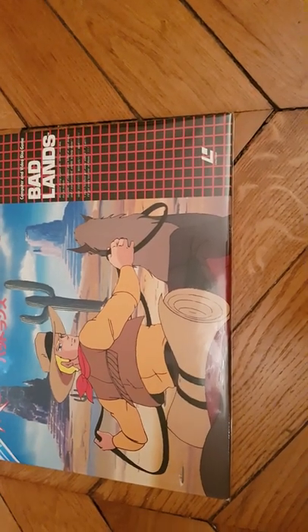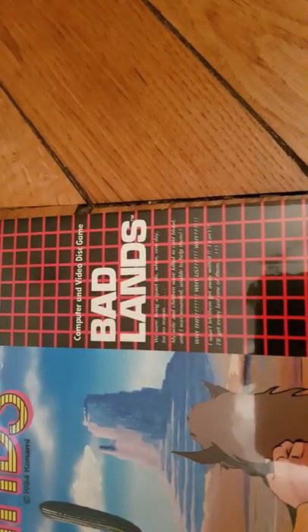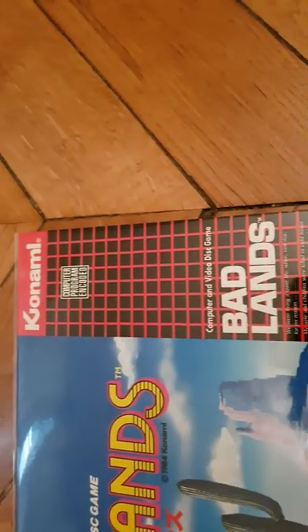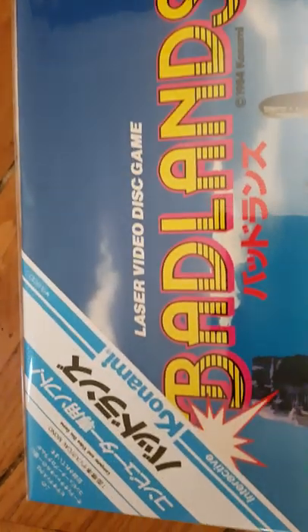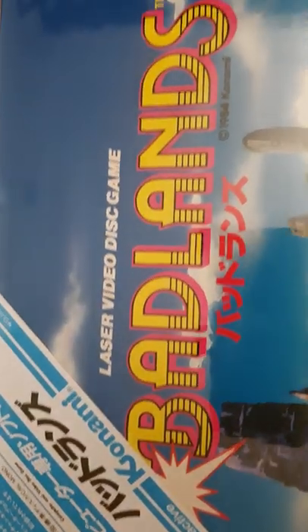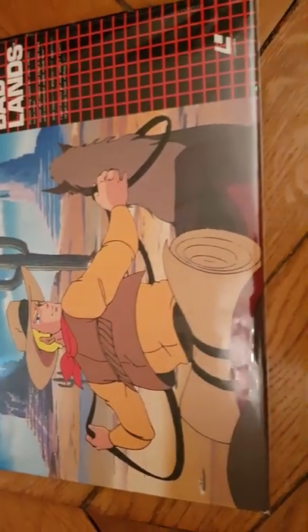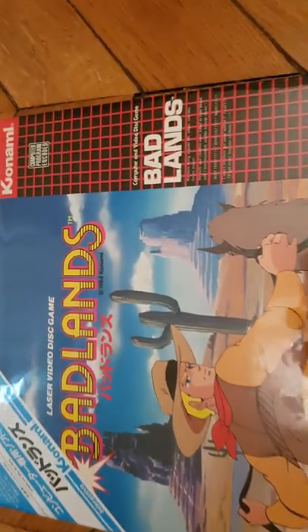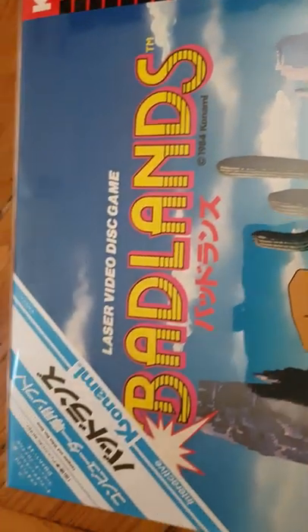I'm going to give you a tour right now of the LD. So Badlands — it's Konami — you have the OBI, and look at this cowboy on the artwork, oh my god. Look at the date: 1984, made by Konami. It's really fine. Now I'm going to turn it over so you can have a look at the back.